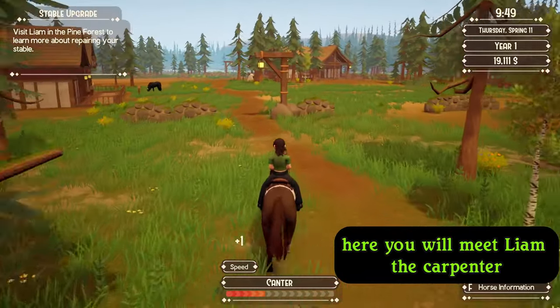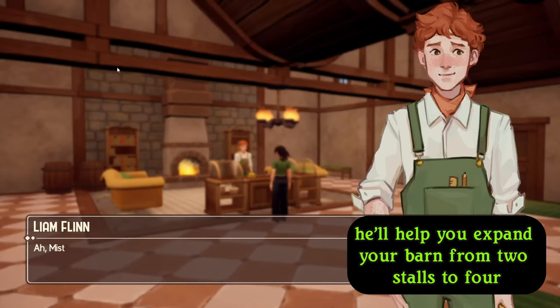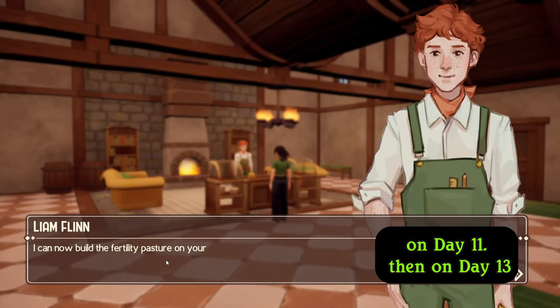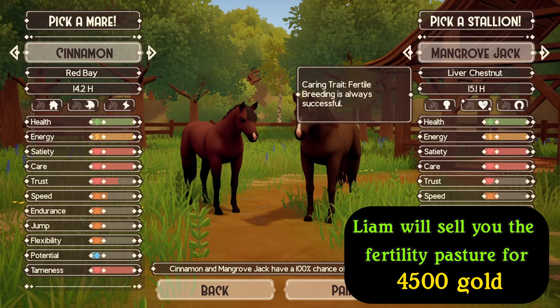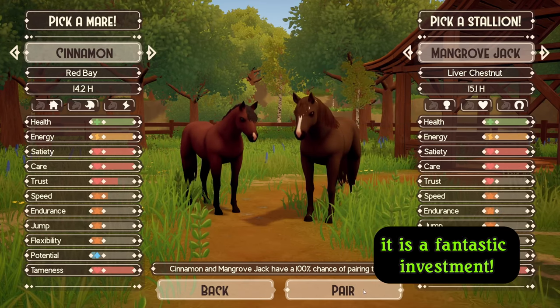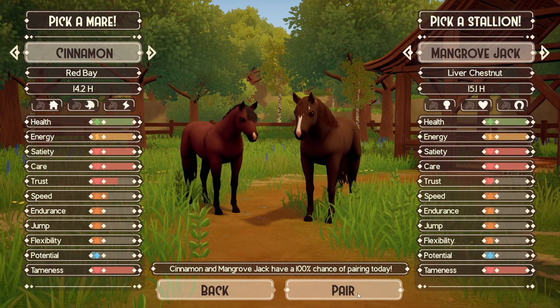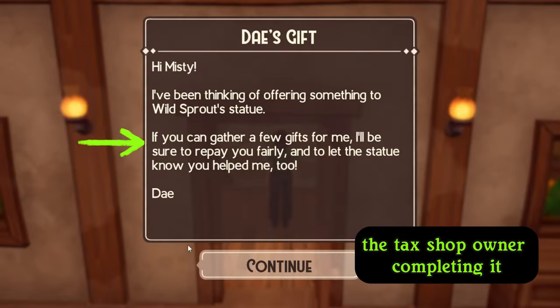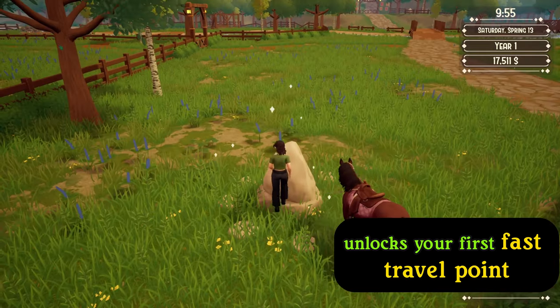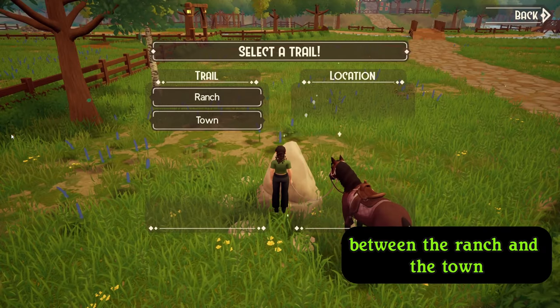In Pine Forest you will meet Liam, the carpenter. He'll help you expand your barn from two stalls to four on day 11. Then on day 13, Liam will sell you the fertility pasture for 4,500 gold, allowing you to breed your horses — it is a fantastic investment. On that very same day, you'll get a quest from Shindai, the tack shop owner, and completing it unlocks your first fast travel point between the ranch and the town.